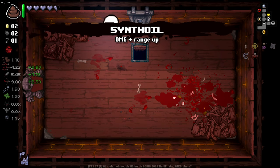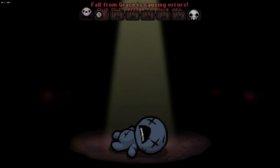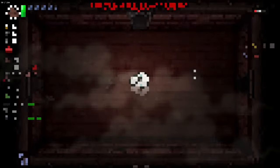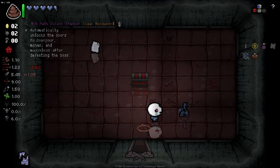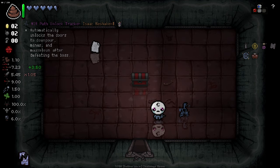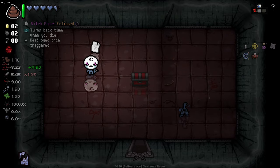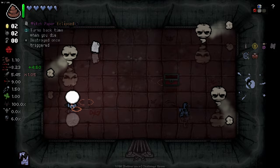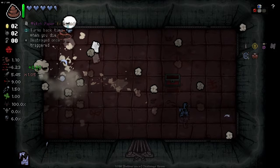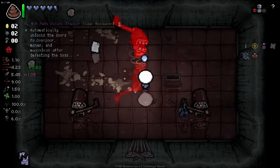Synthoil — lovely stuff. I'm going to go down this way, considering we don't need keys for treasure rooms. We got a fall from grace error there. Automatically unlocks the doors to Downpour, Mines, and Mausoleum after defeating the boss — that's not bad. Turns back time when you die, destroyed once — that's also pretty good. It's going to be a little annoying with this salt thing when it doesn't fire when you need it to — when the fire rate gets really low at the worst possible time.